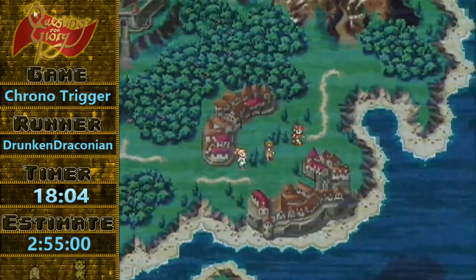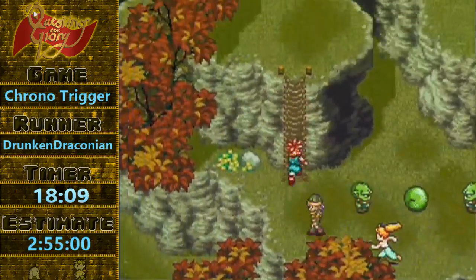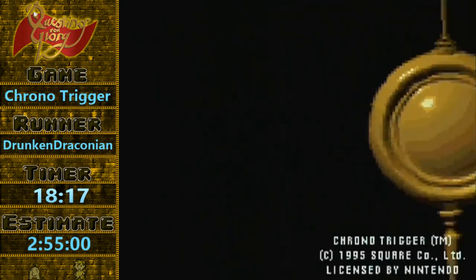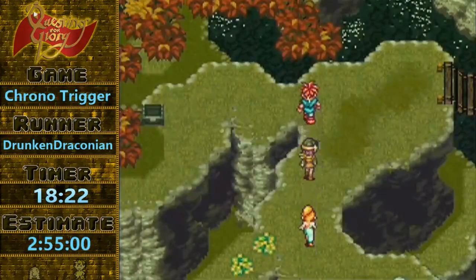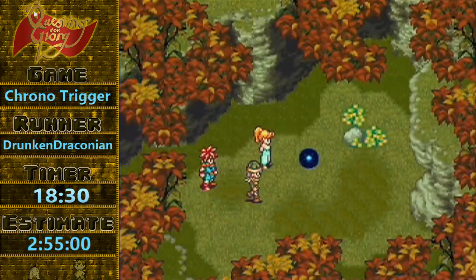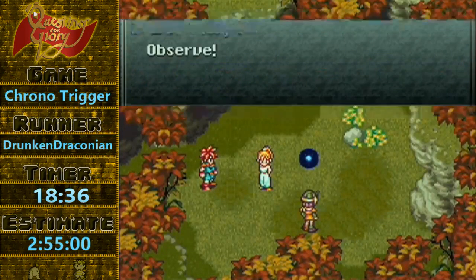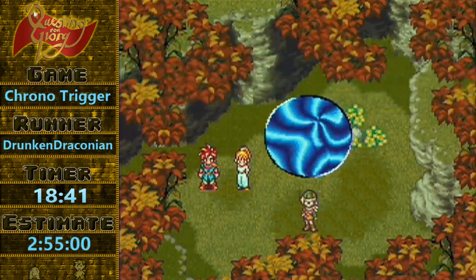It's time to go back to the future. But first we're going to do a quick little skip — it saves a little bit of time. We're going to save and load here to confuse the game's triggers a little bit. And I'm going to save and load on a specific window in order to manipulate RNG coming up.